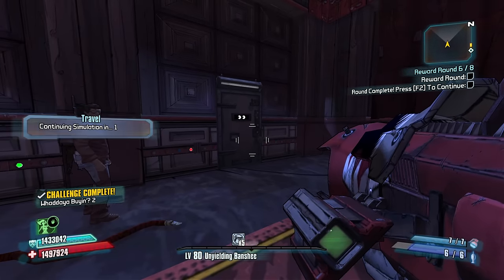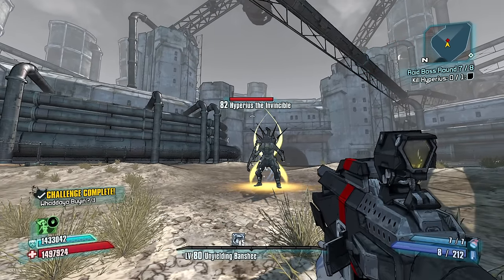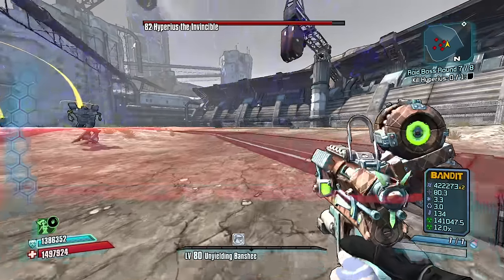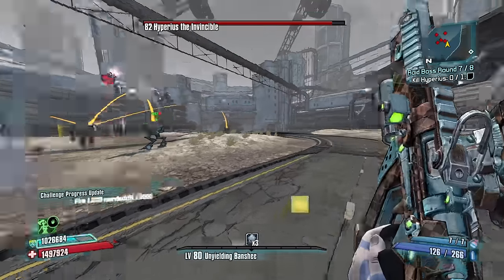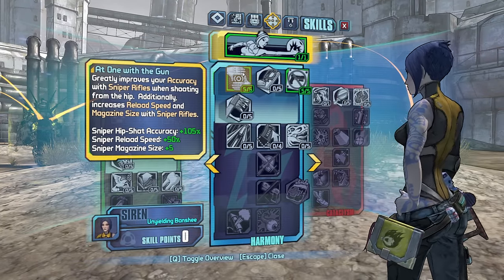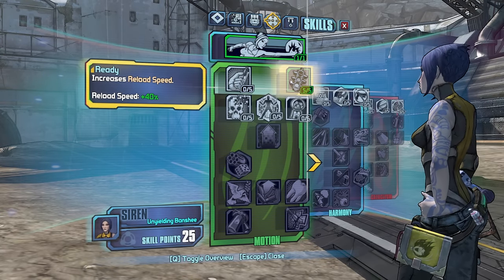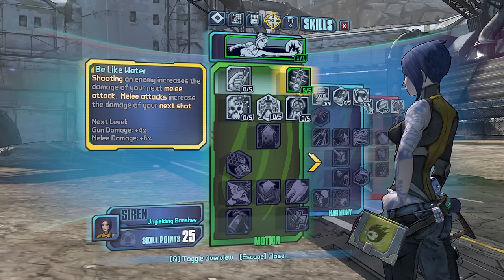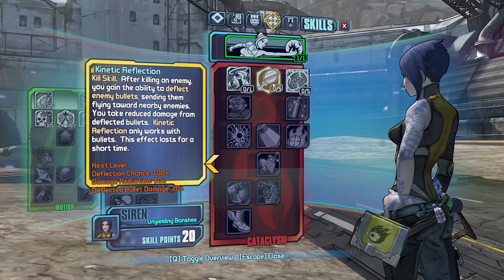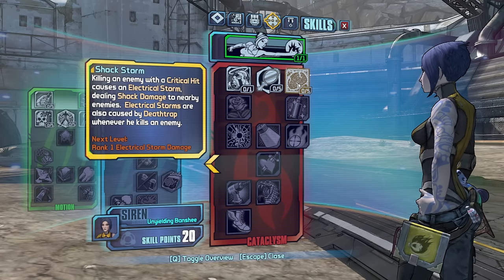Have I really not got any class mods to replace these? That's crazy talk. So I think we do go Conference Call to start here, until he gets his shield up, at which point we will be swapping to the Gub. And I think maybe a Respec is in order here, because we really don't want Add One With A Gun. Kill skills are not going to be useful. I think Reload Speed is a must here. I would say Interspersed Outburst. My early skills are rough. I don't think those rockets count as bullets and it's a kill skill anyway, so it's not really worth it.